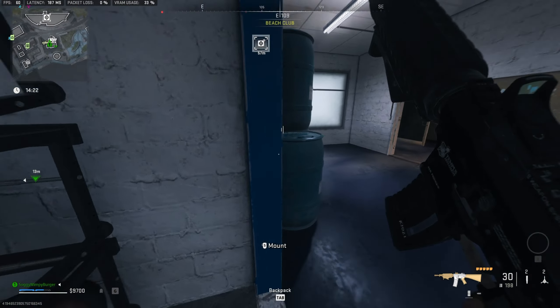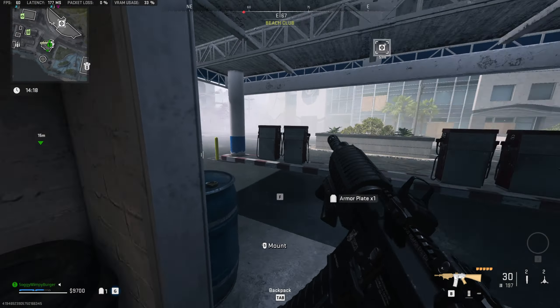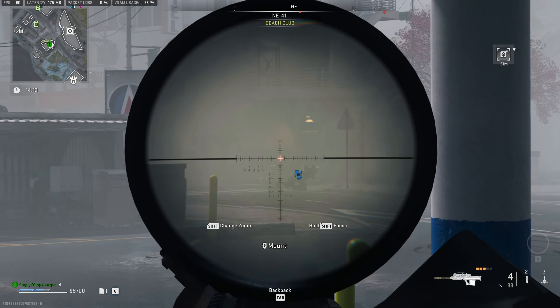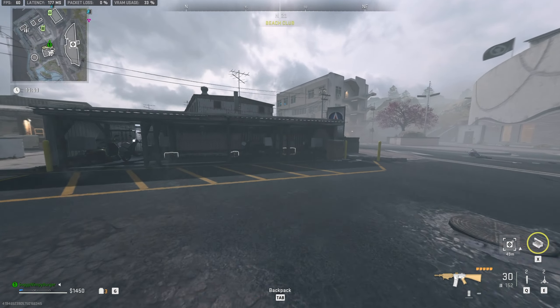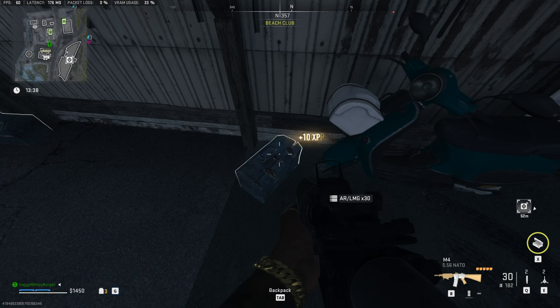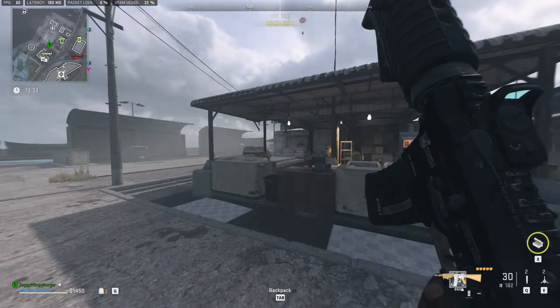Now we just need to find and deliver a screwdriver to the same dead drop. Once again, you'll find these completely at random inside of toolboxes all over the place. Just run around the area until you eventually find one. Usually inside of these little areas where there's a bunch of motorbikes parked, you'll find lots of toolboxes, and hopefully in one of these we'll find exactly what we're looking for.